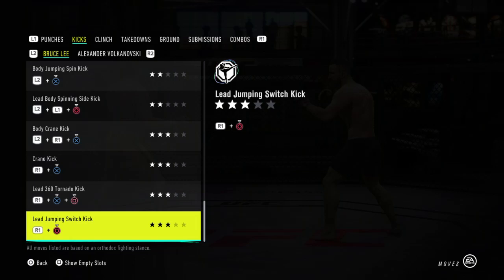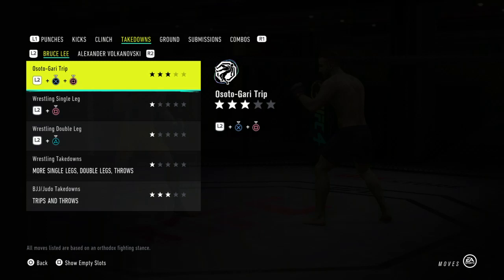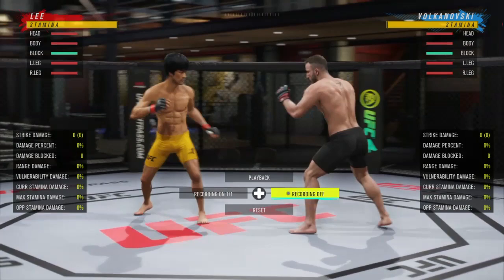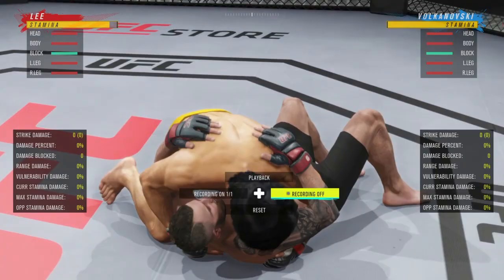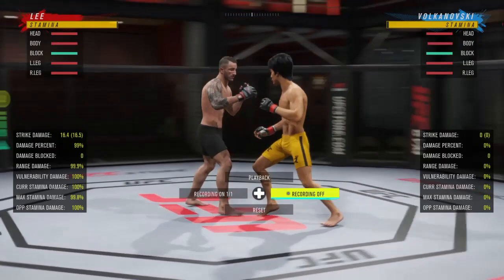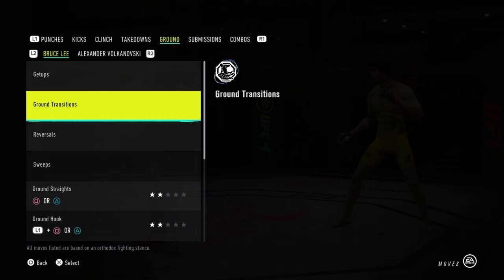His clinch work is nothing too crazy. Looking at his takedowns, his judo takedowns are three stars and all his wrestling is pretty bad, but he does have the Osodogari trip, which is awesome — not a lot of fighters have this. The button input from orthodox is L2 + Square and X, holding both simultaneously. The key thing people don't realize is you have to be in the same stance as your opponent. If you're orthodox and your opponent is southpaw, it'll only input a lead uppercut. Switch to southpaw and the trip works. In southpaw the input is L2 + Circle and Triangle.